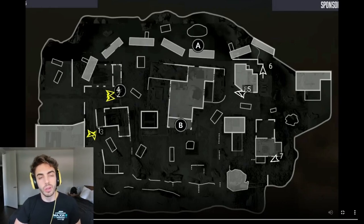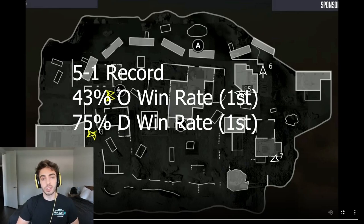Today is a special video because we're going to be going over probably the number one reason why we made champs this year — it was because we really worked on our desert siege. We had one VOD session where we just took an hour basically stealing team strats and trying to create our own game plan for each desert siege. It ended up working. We went five and one in stage four on the map, with the best offensive and defensive win rate during that period, and it was crucial to our miracle run going to champs.